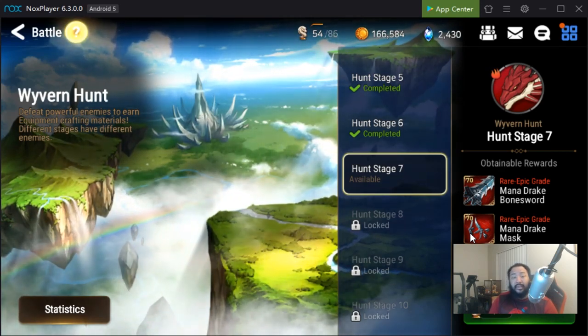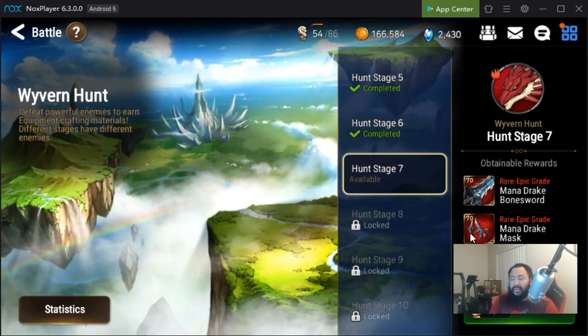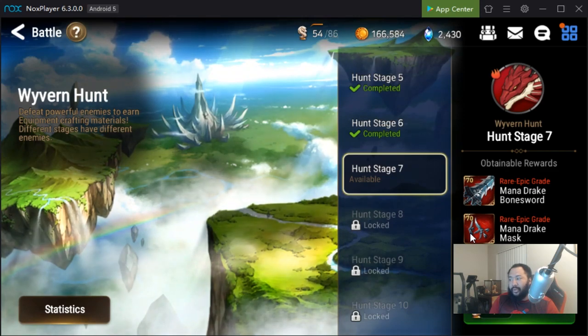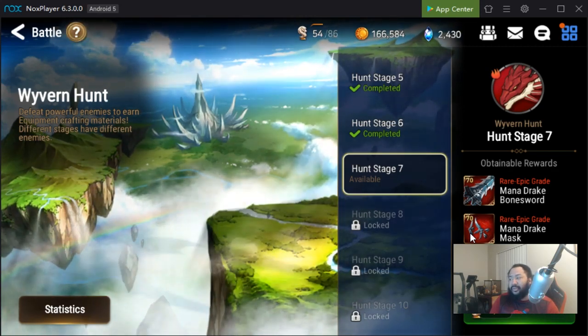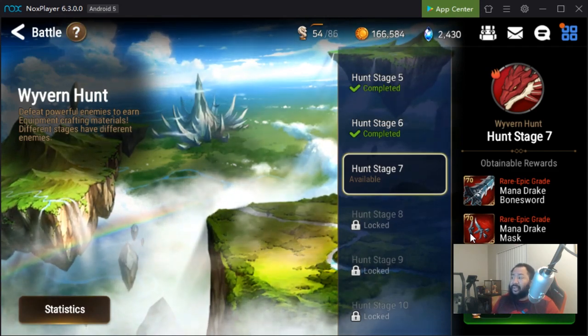If you guys are paying attention and following along, I've mentioned before that on my damage dealers I'm typically looking for ways to get them as much damage as possible. For my supports, I want to get them as much basic stats — speed, HP, defense — stuff like that. Once you guys start to understand those fundamentals, you'll find that a lot of the stuff you're working on will definitely fall into place.